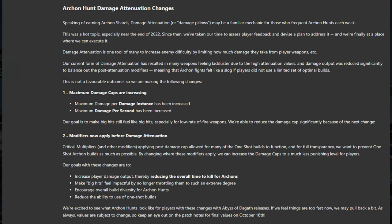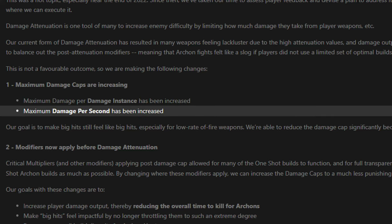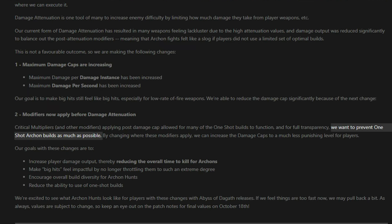Beyond Kahl, another mission getting a pass is the Archon Hunt via changes to damage attenuation. This one, the devil is all in the details and will require testing, so I'll simply draw your attention to three things. One, maximum damage per hit is increased. Two, maximum damage per second is increased. Three, DE actively want to prevent one shot Archon builds.